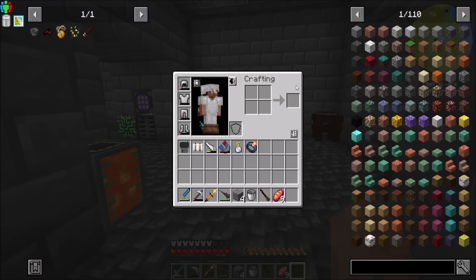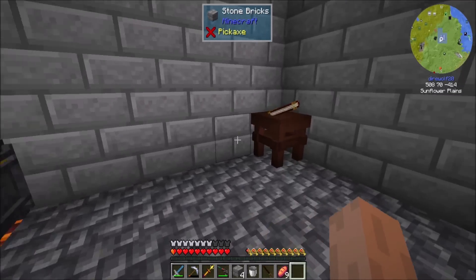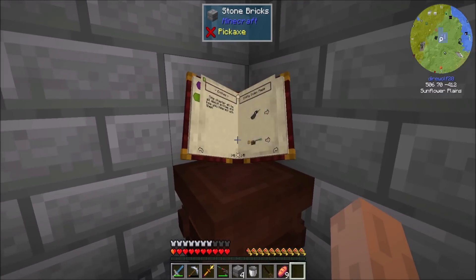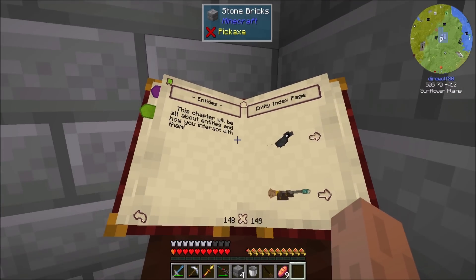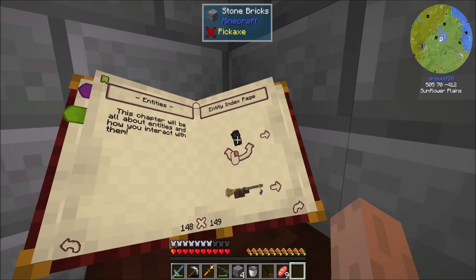Hello everyone, this is Diaryl20 and welcome to episode 10 of Diaryl20's Let's Play series. Today I want to play a little bit more with Hexeri. Check this out - I started playing around with entities. Check out this book, you can right click and drag to rotate. That is so cool.